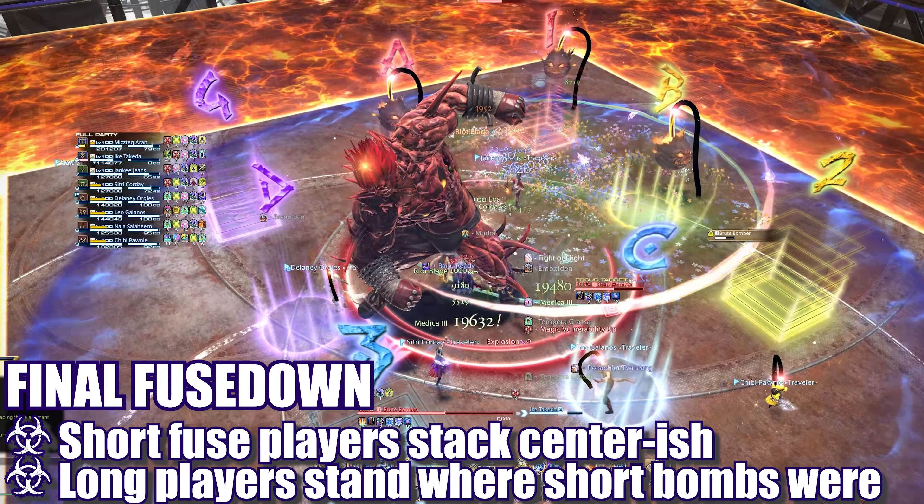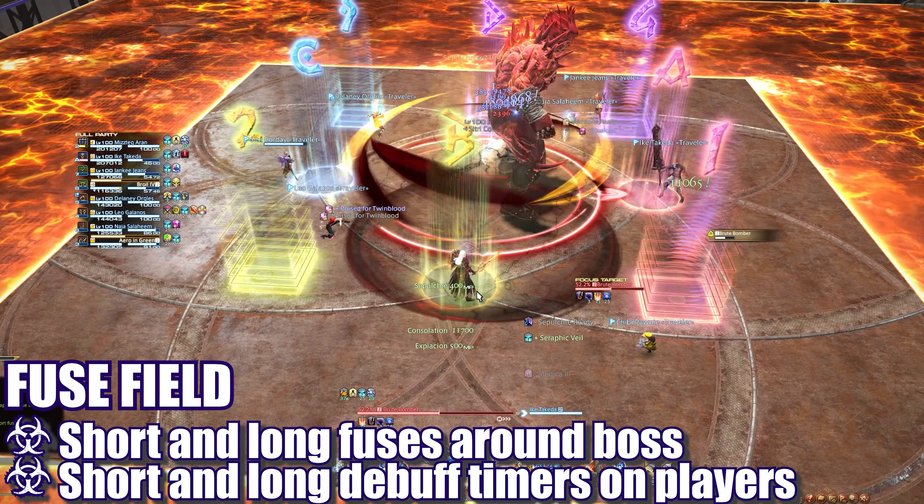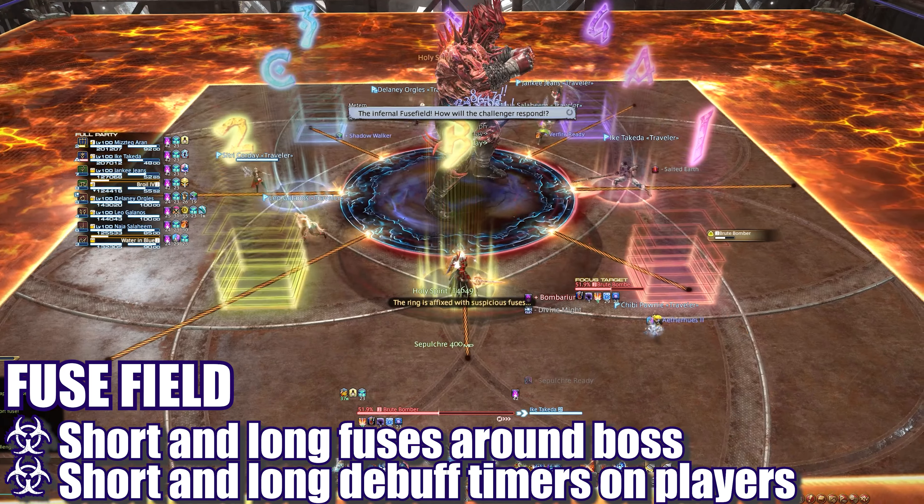Once the short fuses explode, the two groups will switch positions. The long fuse players will move into the spaces formed by the original short fuse bomb explosions, while the rest of the players stack off center again. Once that second round of fuse explosions go off, the fuses disappear and the boss begins to cast either Quadraboom or Octaboom Dive towards a random edge. Check to see if the boss is on fire, then move away or use knockback immunity for that initial dive before stacking or spreading as necessary.